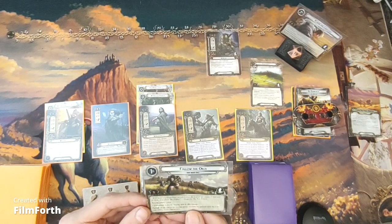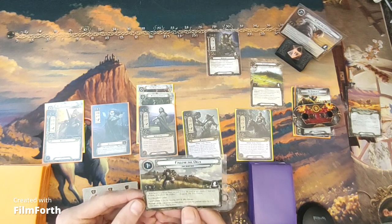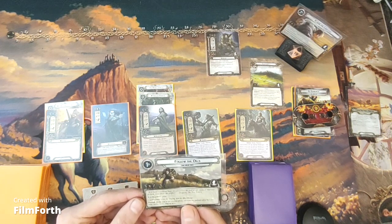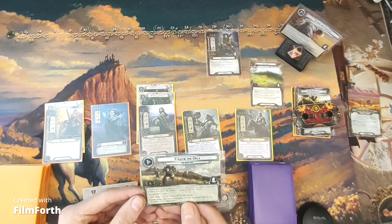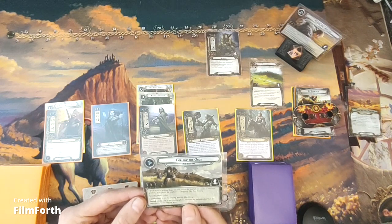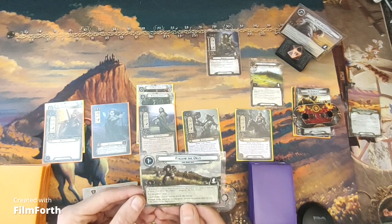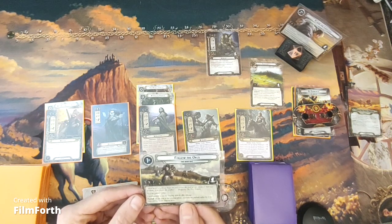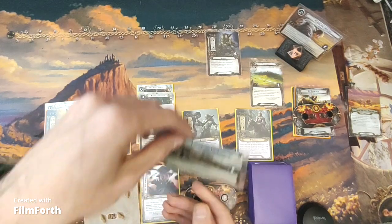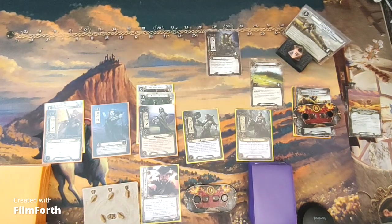Quest 1b: X quest points, where X is the pursuit value. 'With hope or without hope, we will follow the trail of our enemies, and woe to them if we prove the swifter.' — Aragorn, The Two Towers. Ugluk cannot leave the staging area or take damage. Forced: at the end of the combat phase, increase the pursuit value by 1 for each enemy in the staging area — so it's going to be increasing by at least 2 each round.